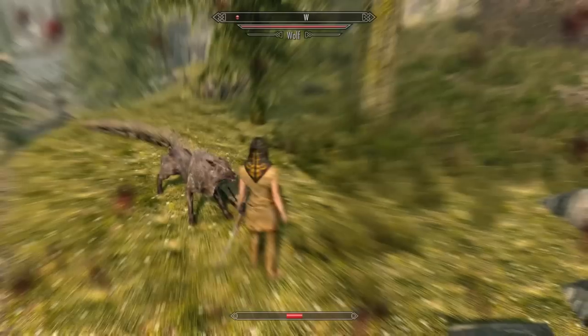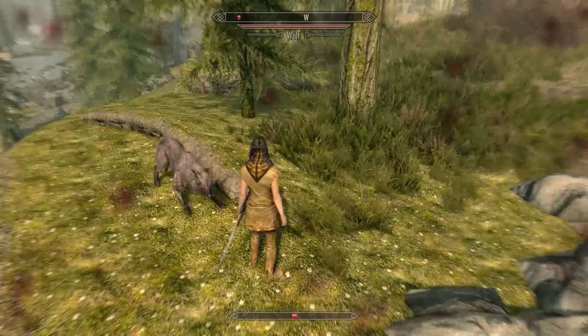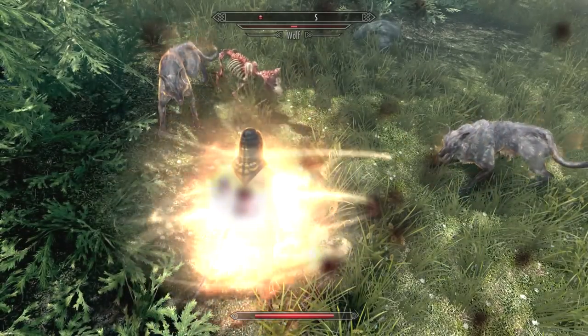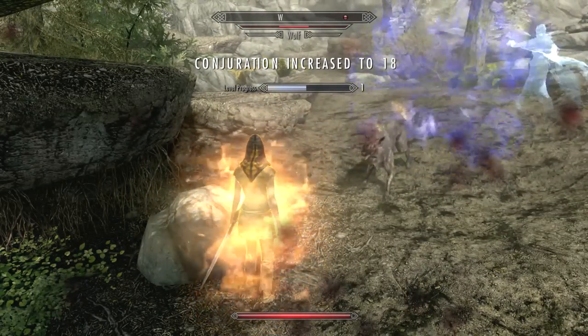In order to trigger Konarik's effects, you have to be hit by an attack while already under 15% health. When hit, there's a 15% chance to cast Grand Healing, a unique 12-second flame cloak, and an invisible explosion that staggers everyone in about 14.5 meters. There's also a separate 3% chance to cast the Conjure Dragon Priest spell.